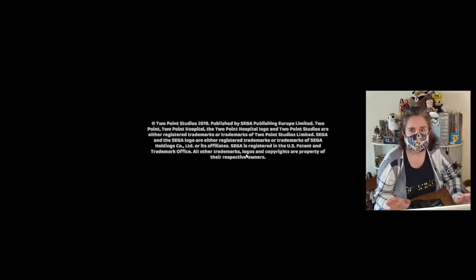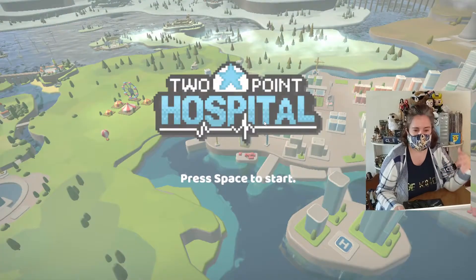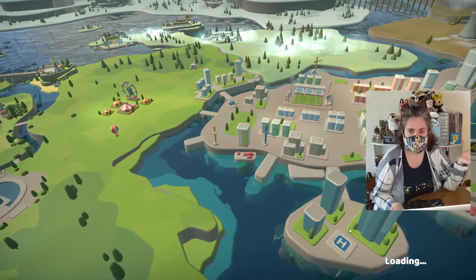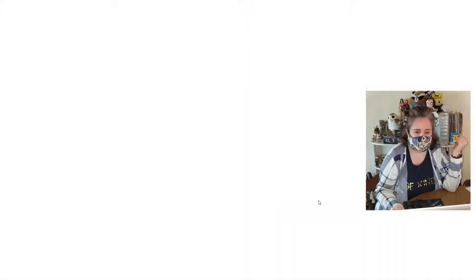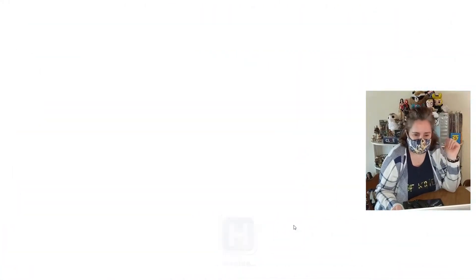Hey everyone, welcome back. Today I'm going to go through how to get three stars at a hospital site in the game Two Point Hospital. I found this game just as I was looking for new games to play, and as it's part of the Xbox Game Pass, I thought why not give it a shot, especially considering the current state of affairs. Who knows? Maybe I can apply to be a hospital administrator when this is over.